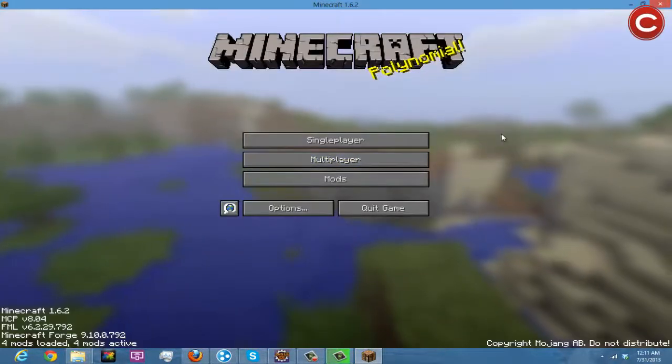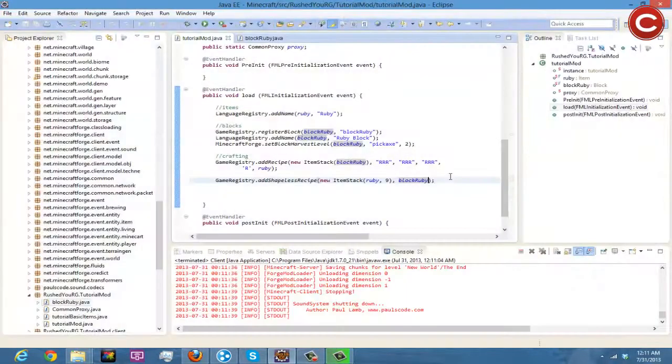Now we're going to do a smelting recipe. I'll come down, make a comment for smelting, and — actually I'm going to plug my phone in real quick because we're at 10% battery.